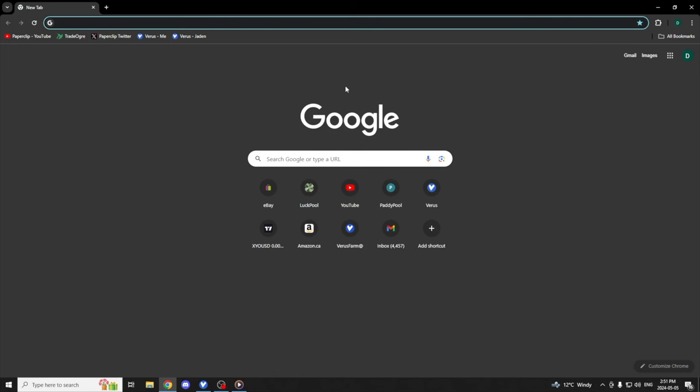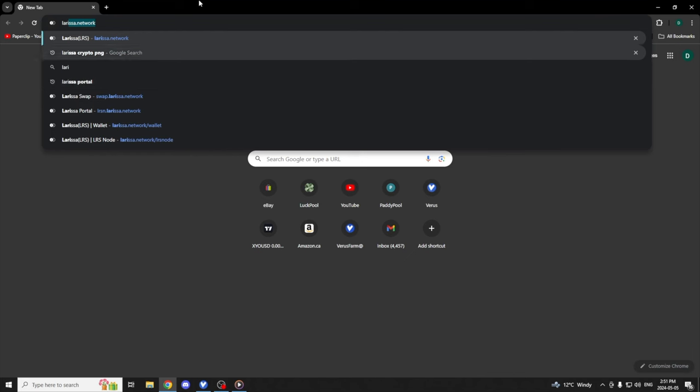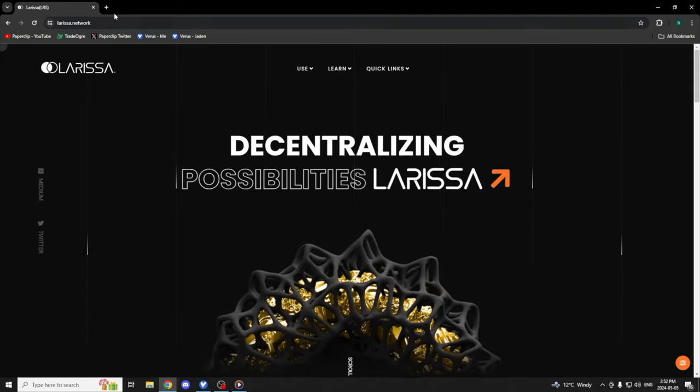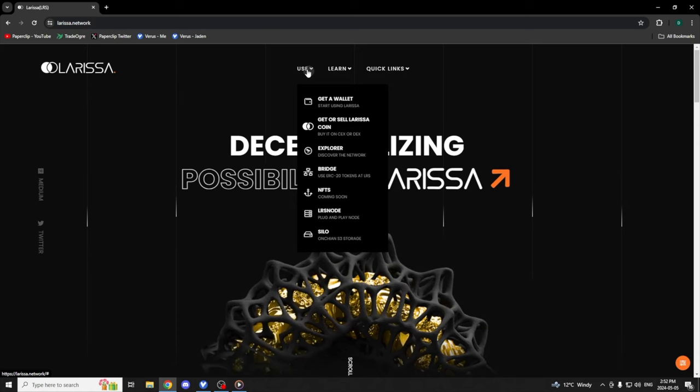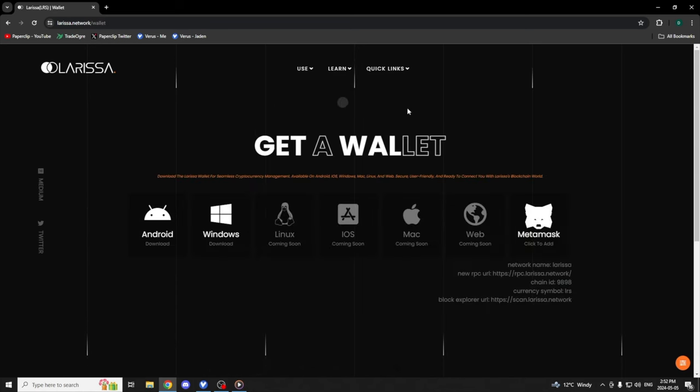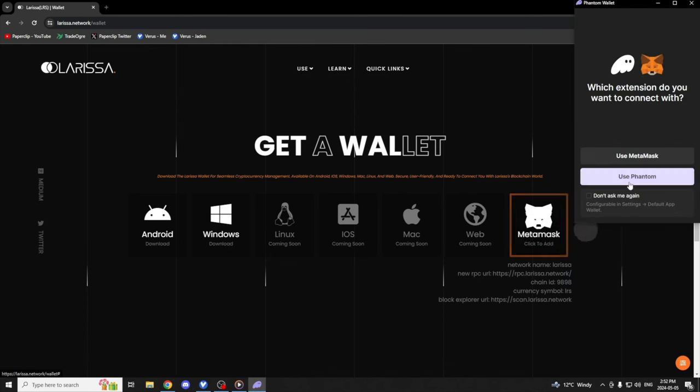The first thing you're gonna wanna do is go to Larissa.network — that will bring you to their home page — and then go to Get Wallet. You are going to add this to your MetaMask. I already have it added to my MetaMask, so that's step number one.